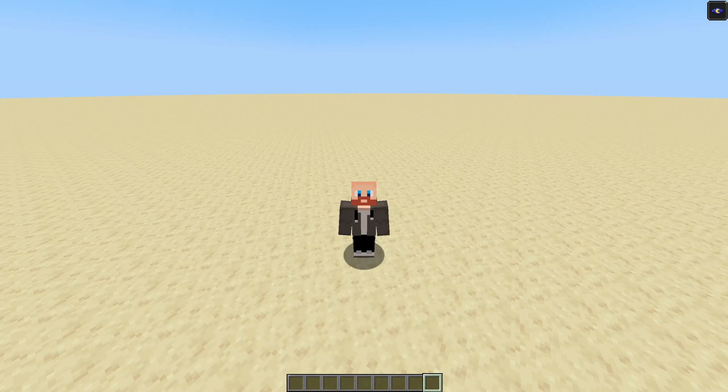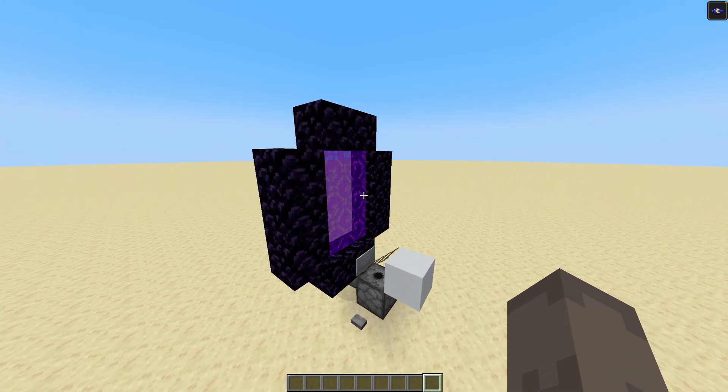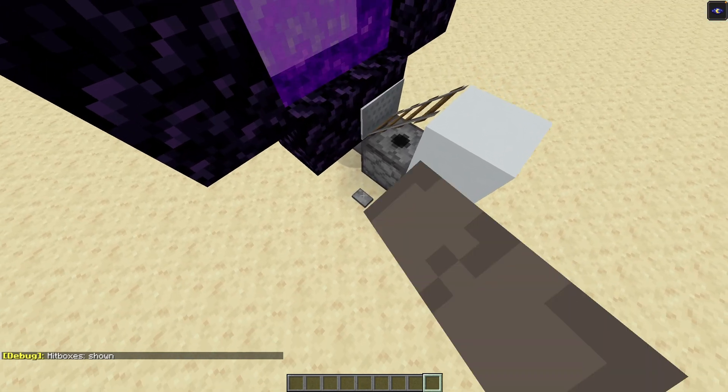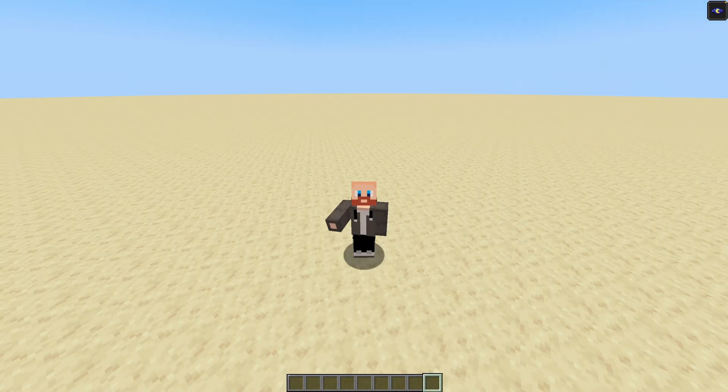Hey everyone! So 1.21.5 just came out and broke some chunk loaders, namely this design right here. The design is great because it's super fast, very small and works in both the nether and the overworld. The problem is that the portal hitbox changed and the minecart now collides later with it. Let's build a fixed version.